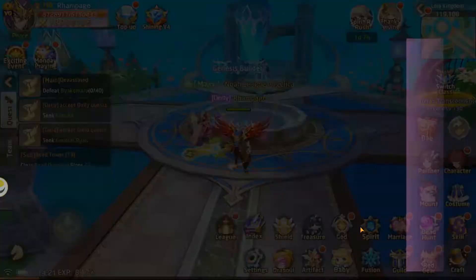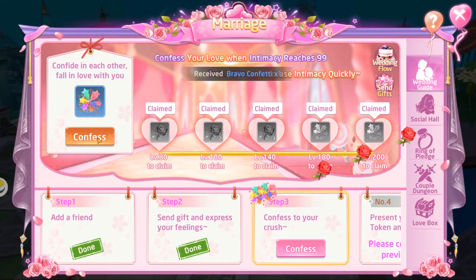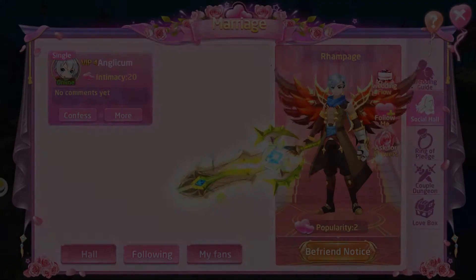All right, so now that is followed. Let's go to Rampage's marriage screen — he also has the first two steps done, and I actually have not yet claimed the gift so let's go ahead and do that. Now if we click on confess, since I click on that I actually have a candidate. Let's go back to Anglicum's screen — I should also see Rampage there, but I don't.